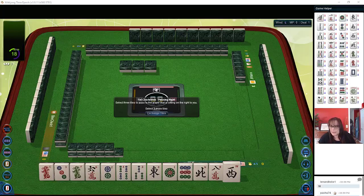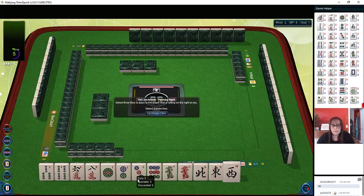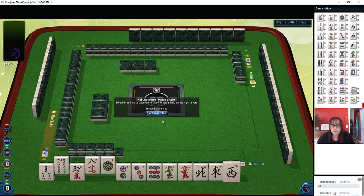Let's focus on the tiles. We need to come up with a pass. We almost have news. No multiples. We have 3-4 bam, 6-8 crack, 1-2-3-9 dot. We have threes for like-number potential. There is some 3-6-9 in here. Let's focus on threes or 3-6-9.